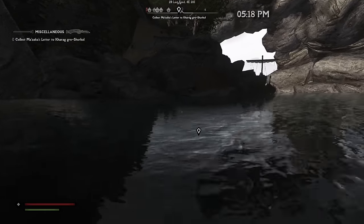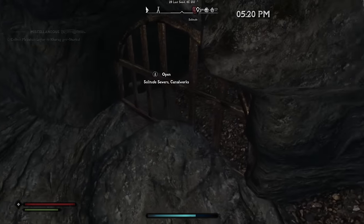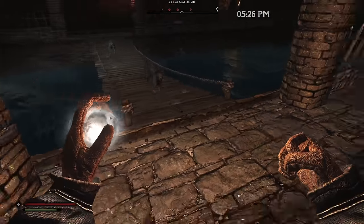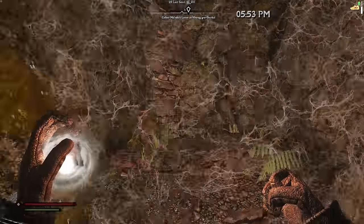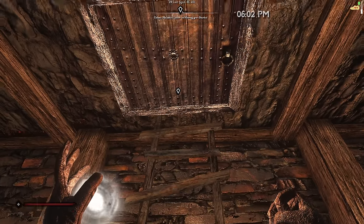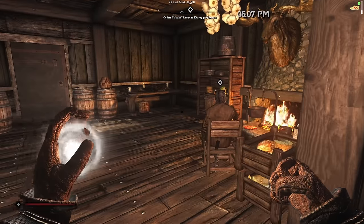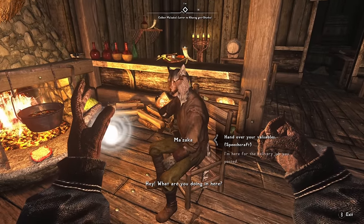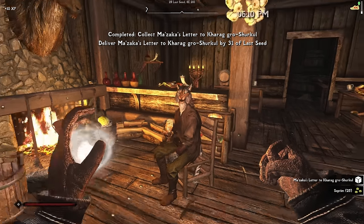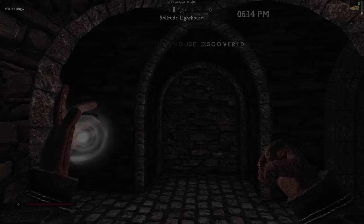Over in Solitude we pick up a delivery job that looks easy, but the marker leads us straight into the water and then into what appears to be sewers — with skeevers too. Almost every one of these jobs has been somehow more complicated than expected. Eventually the path leads to a lighthouse, where we find the person we need. Could we not have just walked in the front door? It really seems like we could have.